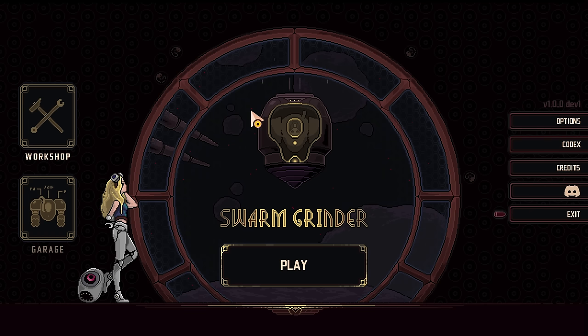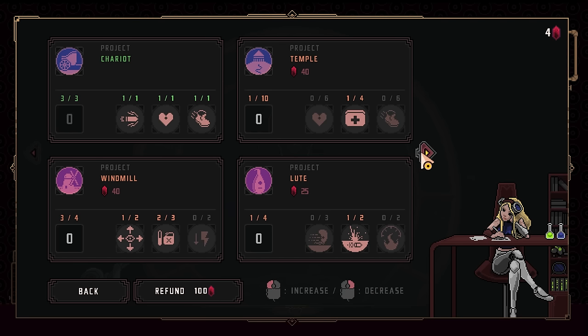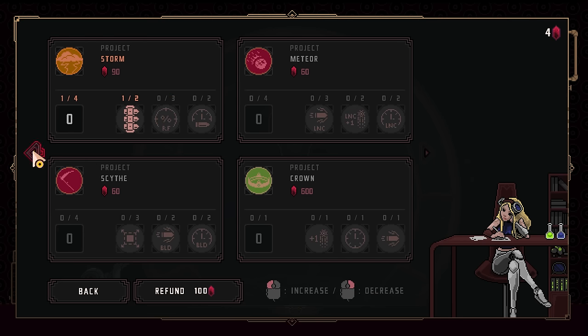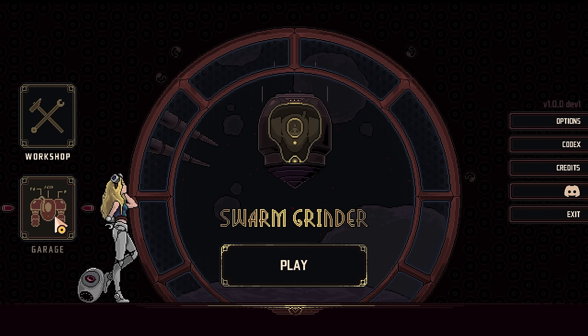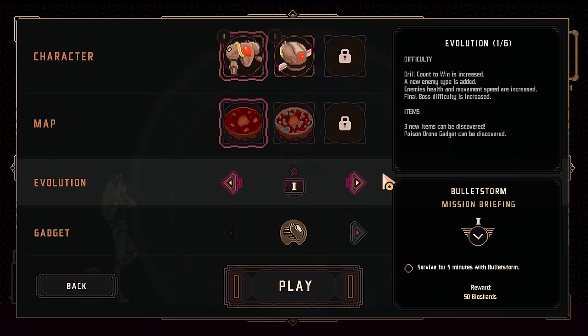Hey everyone, welcome back to the channel. Today we're checking out Swarm Grinder 1.0. This full release is coming out on the 22nd of April — if you're watching it late, this is in April. The game is like seven or eight dollars. I have not played this prior to this version, which I've been playing for a few hours now. It has completely been redone with a bunch of stuff.